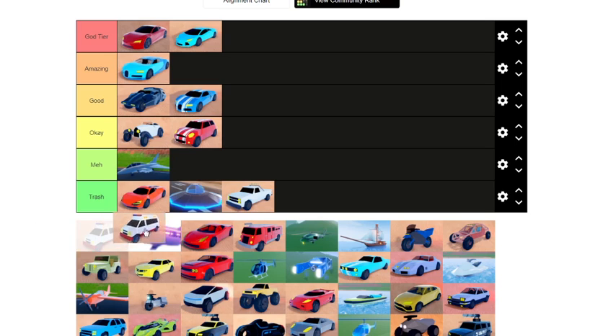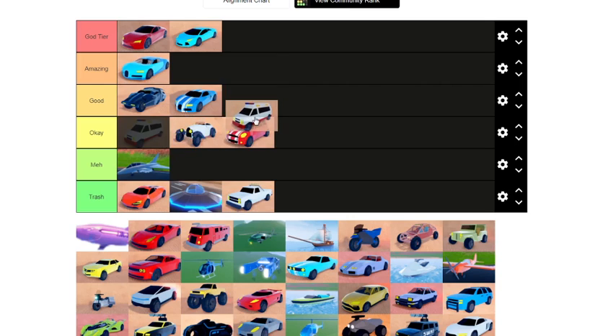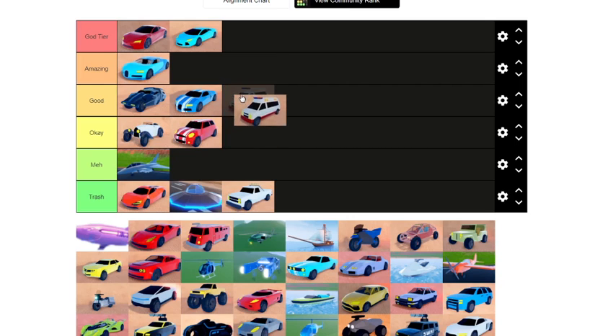Next we have the ambulance. It's amazing for its healing qualities — you can spawn it anywhere and heal up in a battle. But it's not that fast and it only spawns in one area if you don't have mobile garage. Since you need mobile garage to unlock its full potential, it's kind of a pay-to-win thing, so I won't put it in the good category.